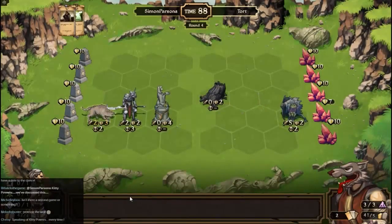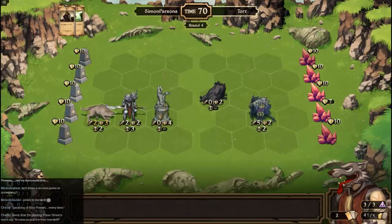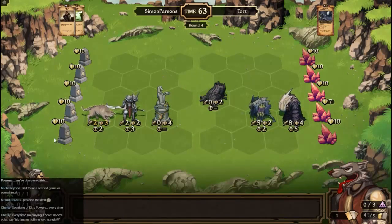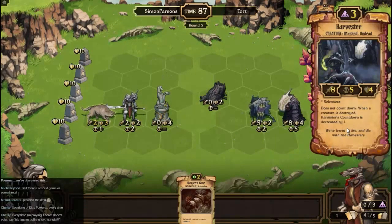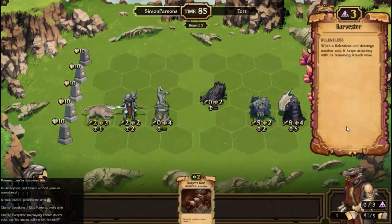Oh damn, you managed to get him up to doing two damage. Okay, then, put down something bigger. You can't do that to us — speaking of kidney powers, every time you watch! What! We want to know! It's the incredible love handle! Oh dear. So, what's this? A relentless one — oh, that's going to be fun. We're going to have to do something about that.